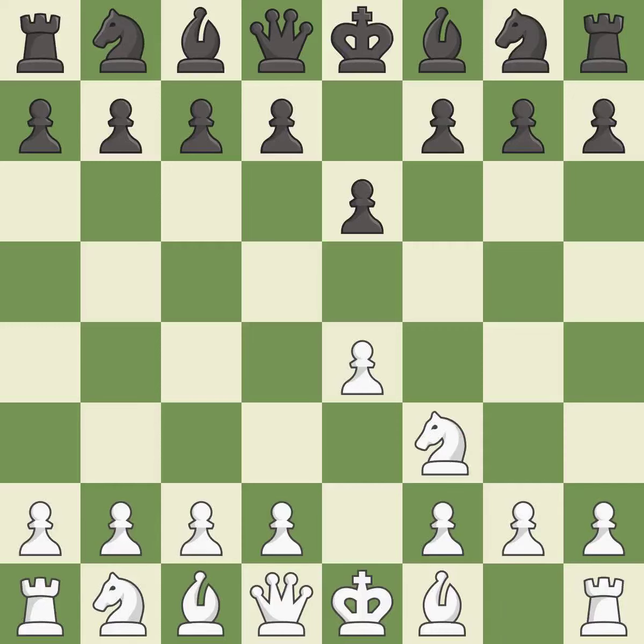NF3 develops the knight toward the center and controls the D4 and E5 squares. D5 takes space in the center, attacks the E4 pawn, and controls the C4 square — it is best. NC3 develops the knight toward the center, defends the E4 pawn, and attacks the D5 pawn — it is excellent.